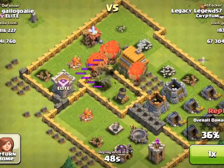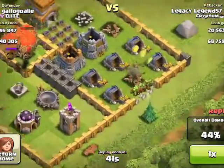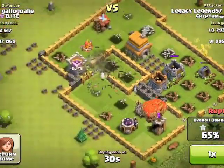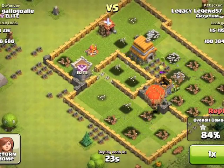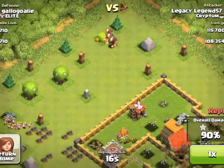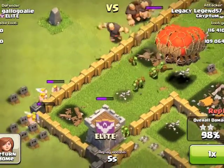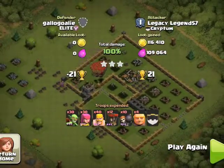My goblins are just clearing up the last of the defenses — there's just one archer tower left. I deploy the rest of my wall breakers and my goblins, rushing through and getting all the gold from the collectors, which made this raid really easy. I deploy my clan castle troops — level 5 giants — since there were no more defenses, and they got the builder hut, which would have been troubling with only about 20 seconds left. Three stars, 21 trophies, 116,000 gold, 100-something thousand elixir — a nice raid.